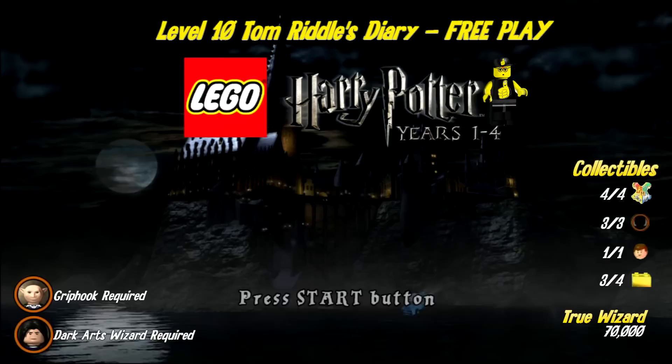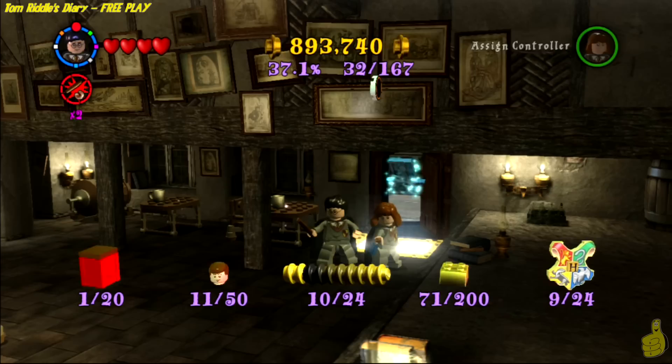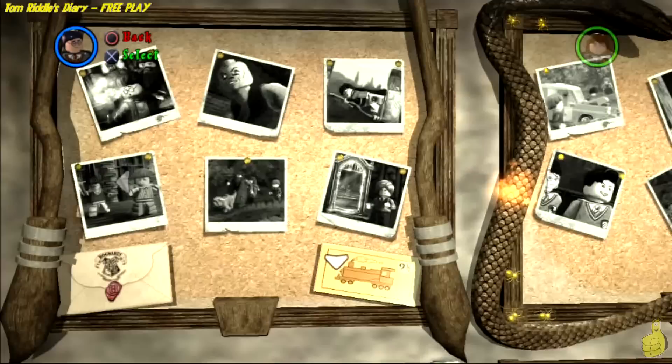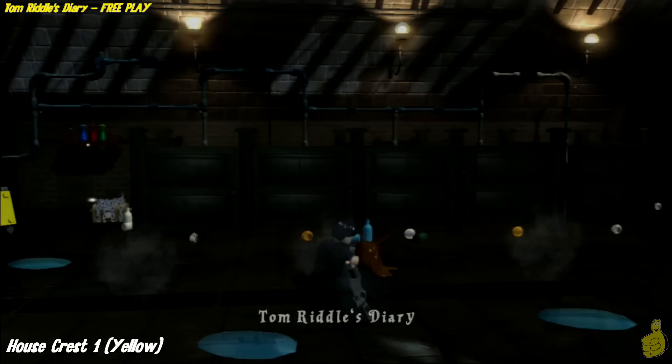You can see on the right hand side we get all the collectibles minus the one gold brick that we got for completing the story mode. We are going to go for that true wizard which is pretty easy with the two times multiplier. Let it be known that a dark arts or dark magic wizard as well as Griphook should be acquired and in your inventory for characters before even advancing.